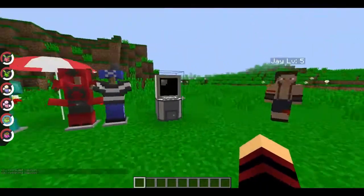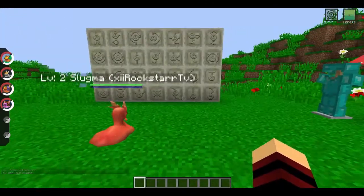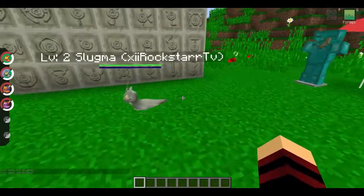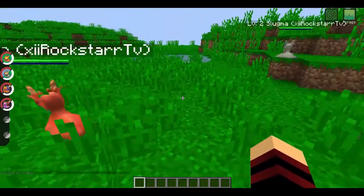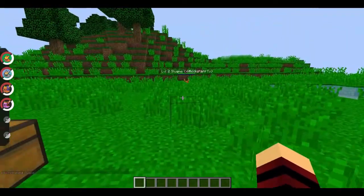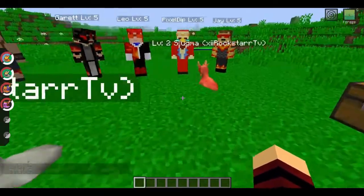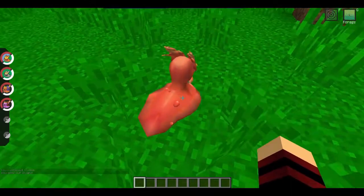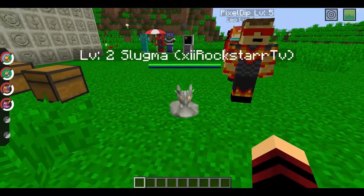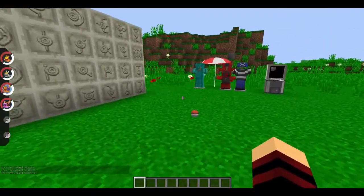They also added the Slugma and Magcargo line, as well as Sentret. Look at the Slugma line — they look really realistic. I love when they slide. I love the shiny version of Slugma — it's just grey, but it looks so cool. They look pretty awesome. These are just beautiful. They've got bubbly lava. There's also Magcargo, which is an amazing design.